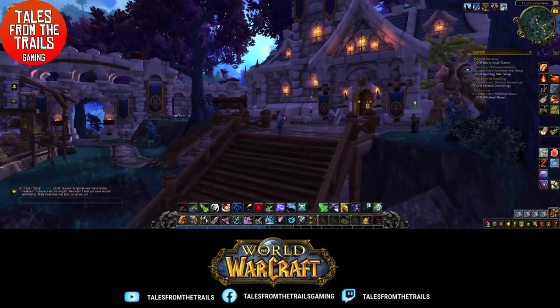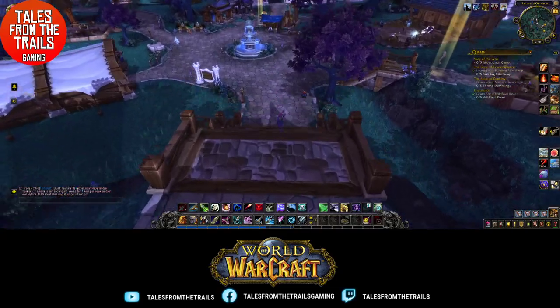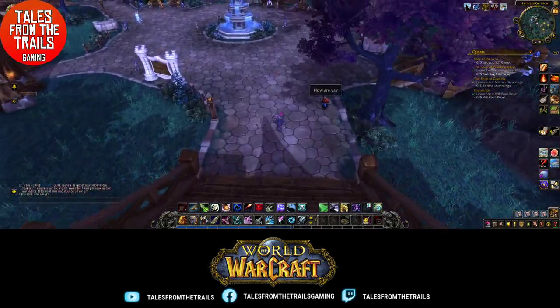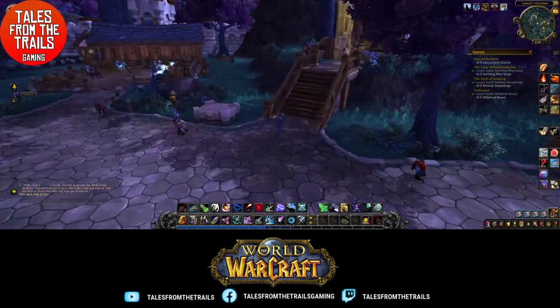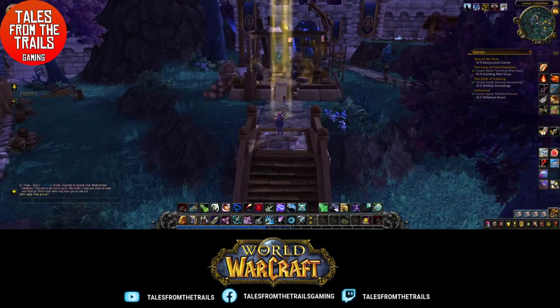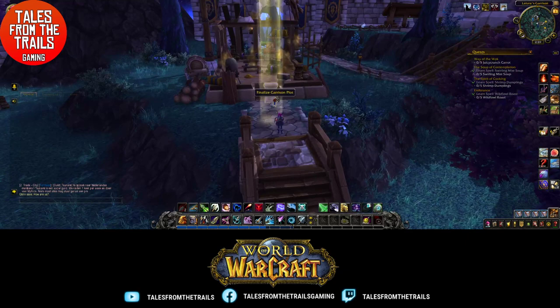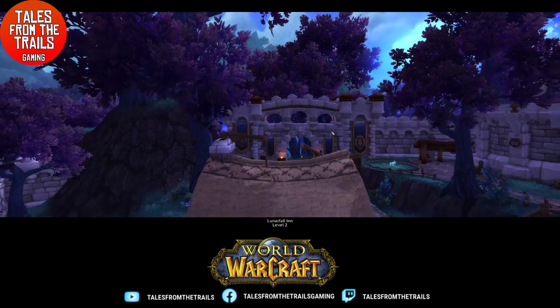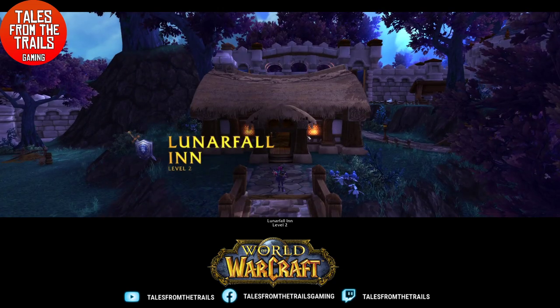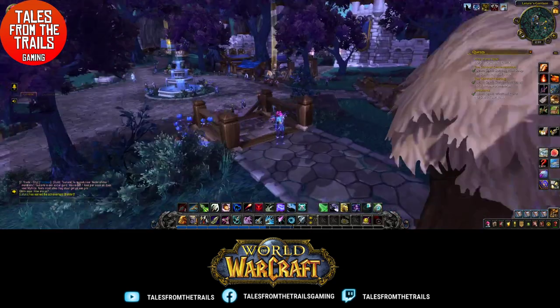This is my beautiful garrison. A garrison is our own personal castle which you can upgrade as you see fit. I've just upgraded some buildings, so just might as well complete those. Lunafall at level two — you get extra perks with it, which is fine.